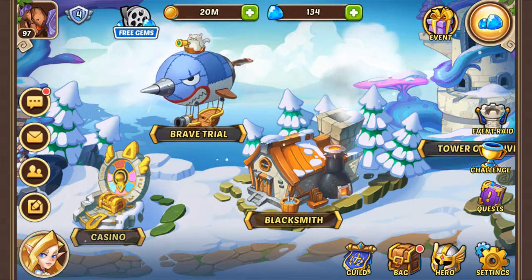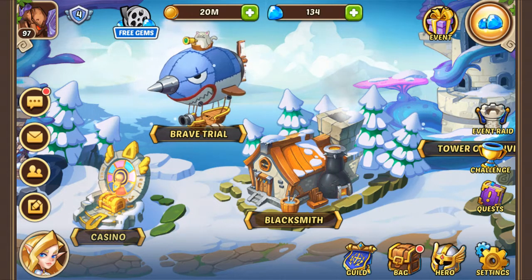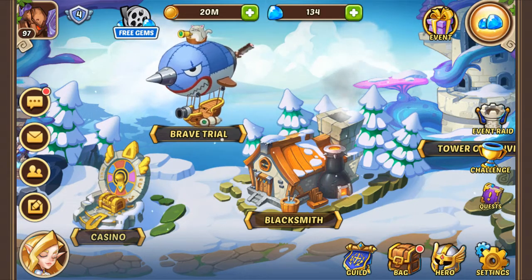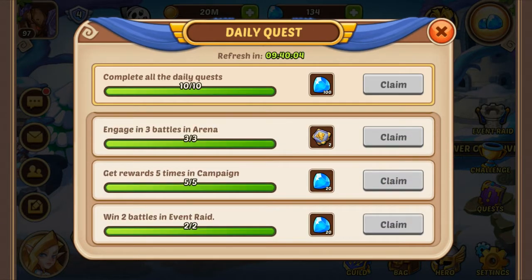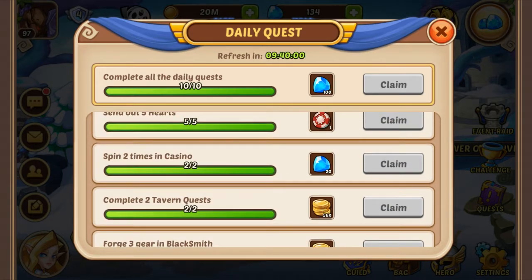Don't forget to do your daily quests as well. They are super easy to finish and they give some pretty good rewards. You have them in the bottom right corner — click on quests. All of them are pretty easy to finish. You can press claim and it sends you straight to the place where you need to finish the quest.